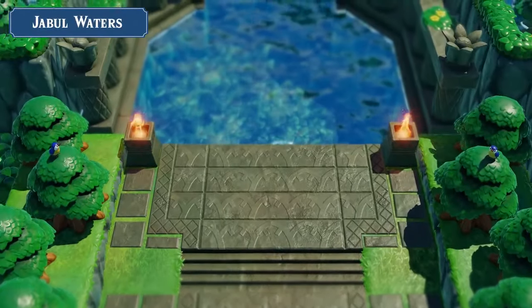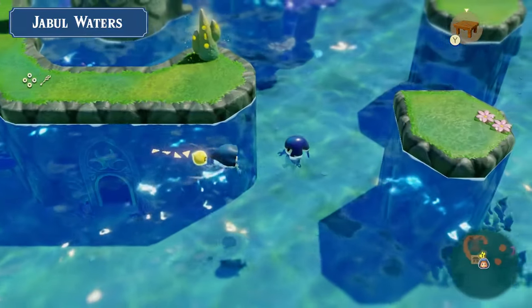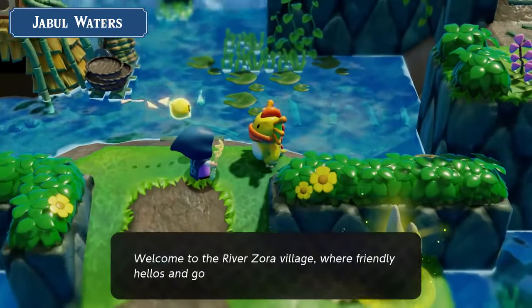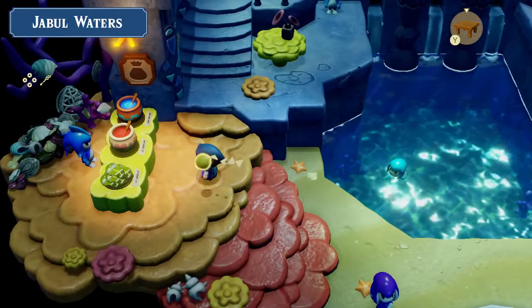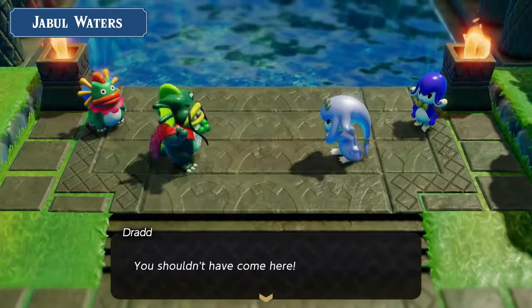Jabul Waters is home to some of Hyrule's most scenic waterways. It's also where you can find the Sea Zora and the River Zora, who each reside in their respective villages — though they don't always get along. What could they be fighting about?